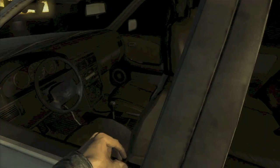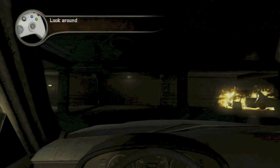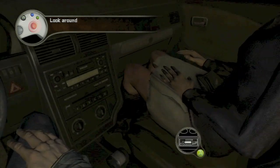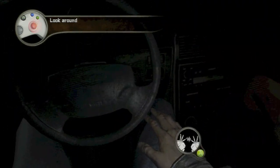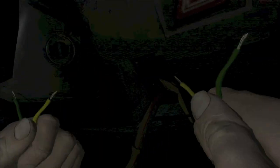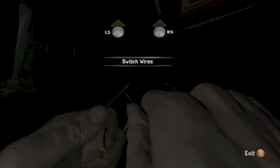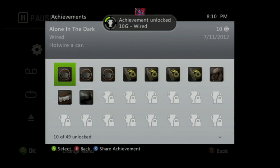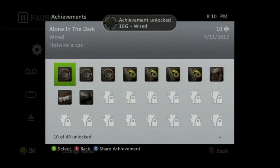The first place you can do this is at the end of Chapter 2. When you break into the car, you want to look around until you find the hotwire symbol, hit A to go into the starter, and then you want to switch to the green wire, touch the two together, and when the game tells you to hit RT, you hit RT, and that will start the car, and you should get an achievement for a 10 gamer score.